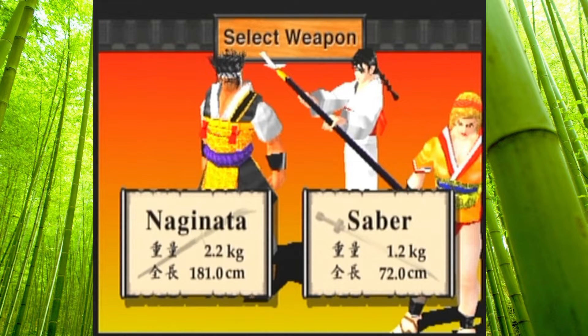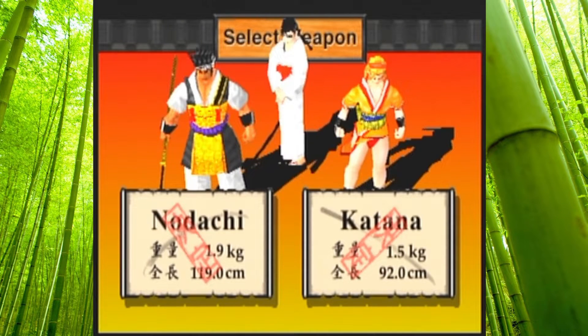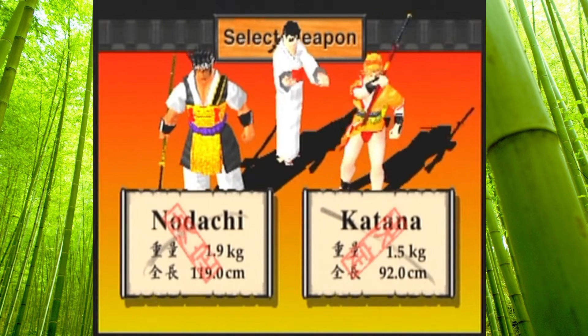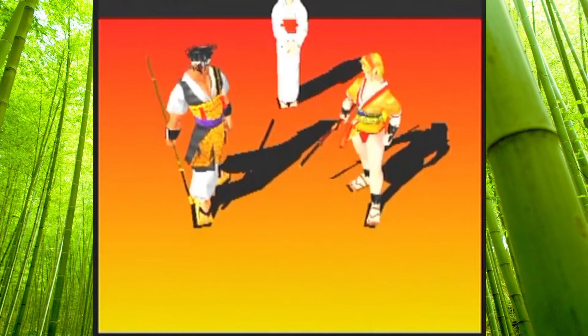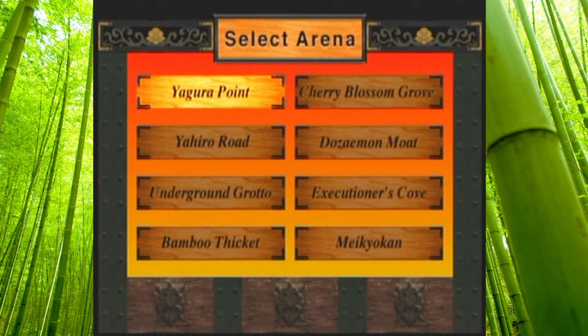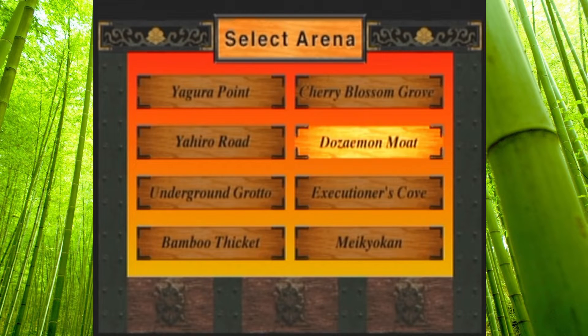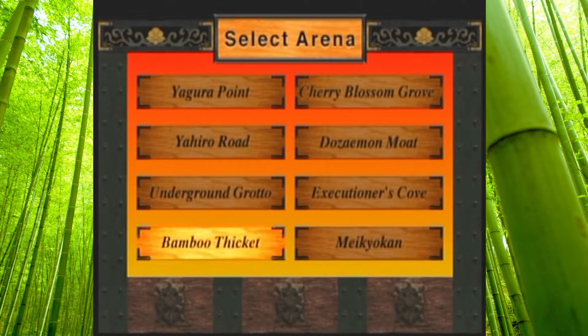So, the thing about Bushido Blade is you can win each fight with a single hit. It's an odd one. I'm going to go Katana — actually, Nodachi. It's a longer katana. It's all about stances — you can have high, medium, low stance. Give me the button loadout, I don't really remember. Bamboo thicket.